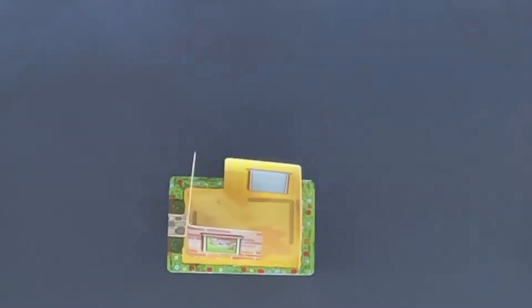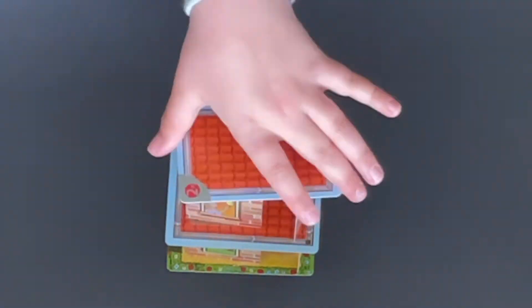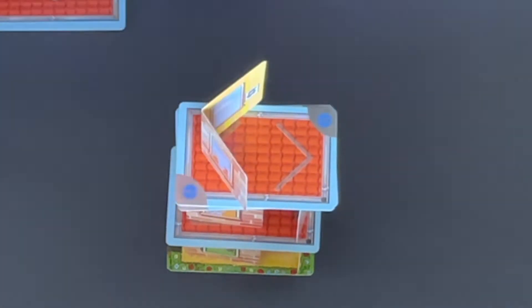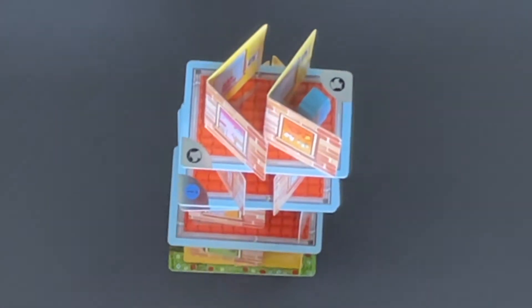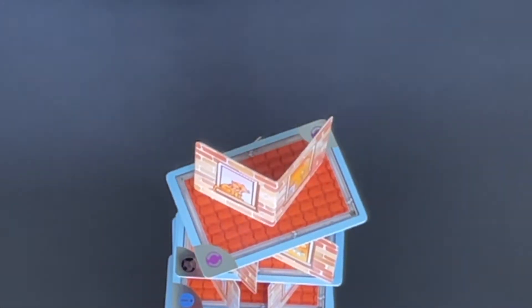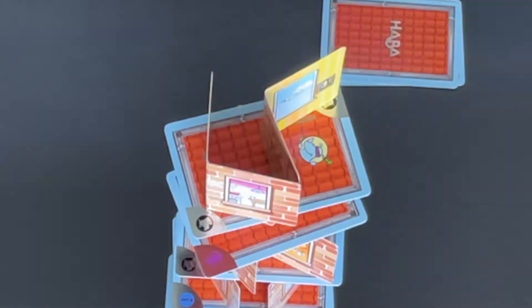Rhino Hero is a super fun card stacking dexterity game by Haba Games for 2-5 players aged 5-99. This is a game that everyone will enjoy and that lasts around 5-15 minutes. Rhino Hero works by taking turns to stack your wall and ceiling cards on top of the ones already placed by other players, without making the tower fall.